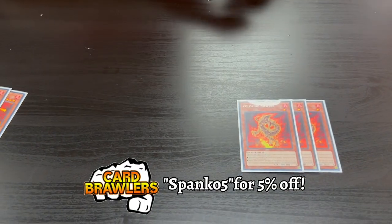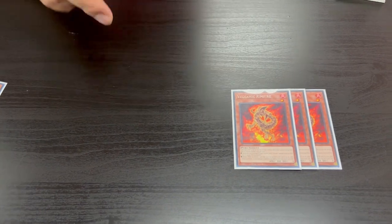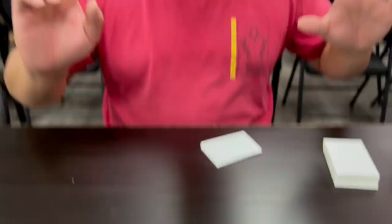Moving on to what we call the ammo of the deck: three Volcanic Rimfire. Rimfire, when sent to the graveyard, has one of two effects: A) it lets you send any Volcanic card from your deck to the graveyard, acting as a foolish burial for another piece you need; or B) by banishing a Blaze Accelerator card from your face-up field or graveyard, you can directly place a Blaze Accelerator card from your deck face-up on your field. This lets you swap in a different Blaze Accelerator and play Trap Blaze Accelerators without needing to set them on turn one.